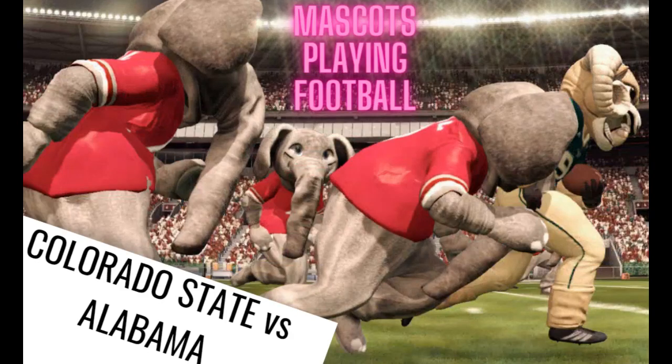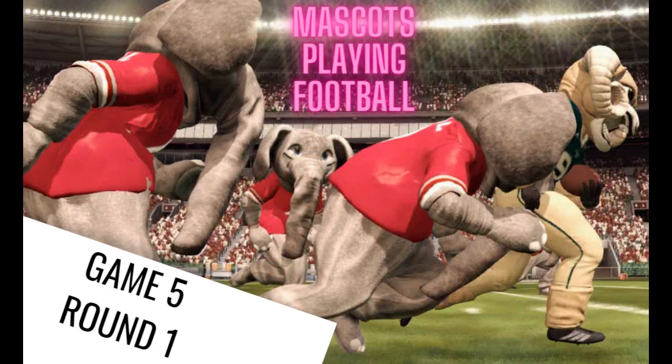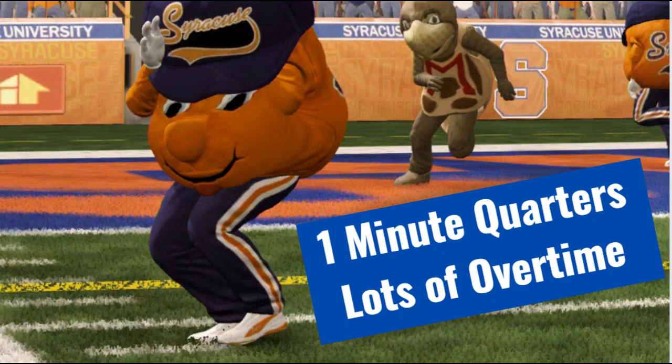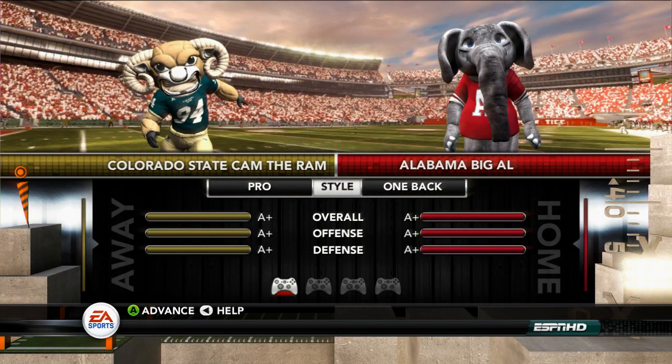Welcome to Mascots Playing Football, Game 5, Round 1 of a 120-game single elimination tournament to determine which college mascot in 2012 plays football the best. It's going to take forever. The good news is these are short games. It's just one-minute quarters, lots of overtime, hurry-up offense, crazy plays. Today's game is the Colorado State Cam the Rams at the Alabama Big Owls. Let's get started.